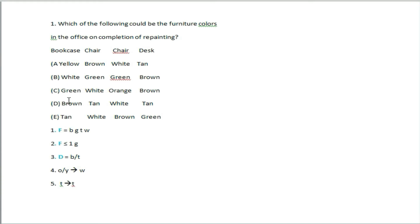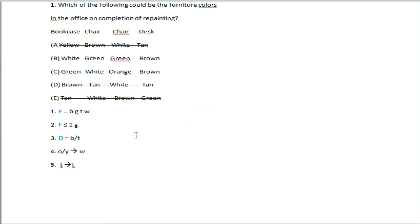Looking at the options: the furniture must be green, so check if each option has green color. Option A is green, option B is green, option C has green, option D has green. For the desk, check if it is brown or tan. Option B has the desk brown. Checking option C — orange is not allowed. So the answer is option B.